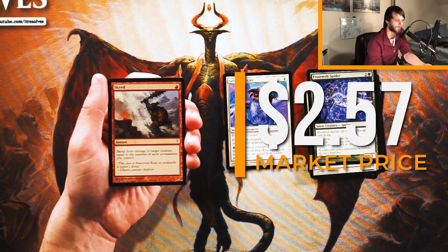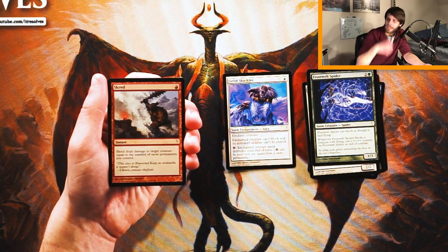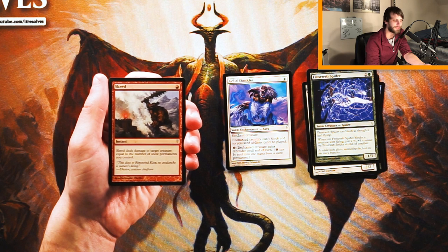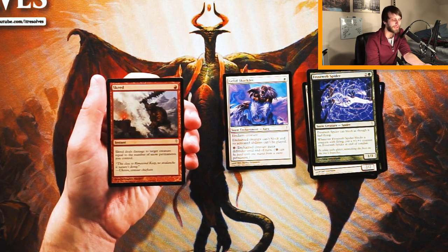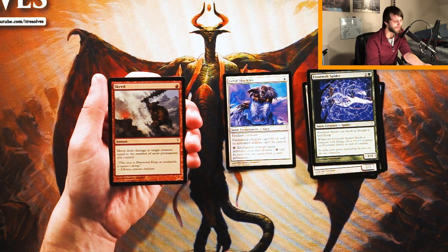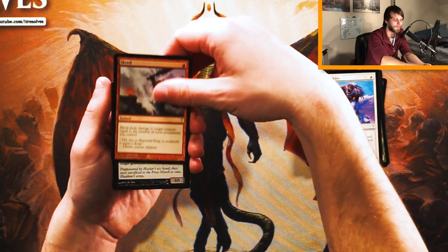Scred — I love Scred. It's an instant for one red that deals damage to target creature equal to the number of snow permanents you control. Importantly, it's not a snow permanent itself, so you don't need a snow land to play it. It counts your snow permanents and deals that damage at instant speed for just one red mana — that's pretty efficient. Even killing a two or three toughness creature for one mana at instant speed is great. I kind of want to take this over Shackles — I think it's a better card. Please let me know in the comments.